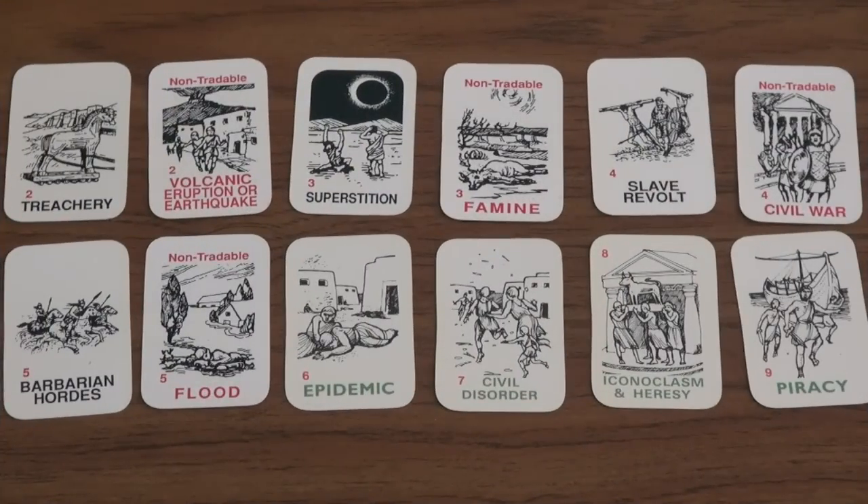The Calamities are a big reason why people either love this game or hate this game. There are two types: tradable calamities, which have black writing, and non-tradable calamities, which have 'non-tradable' written on them and are in red. The non-tradable calamities cannot be traded during the trade phase, while the other ones can. No one player can have the effects of two calamities hit them as the primary victim in one turn. If you have more than two calamities, you shuffle them and randomly choose two that will affect you.